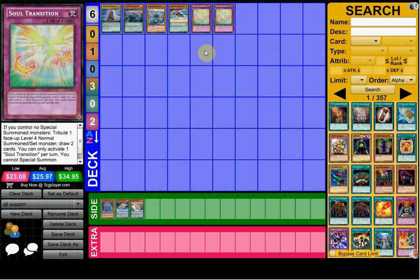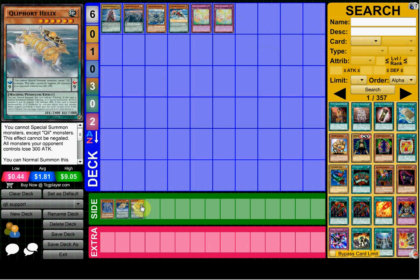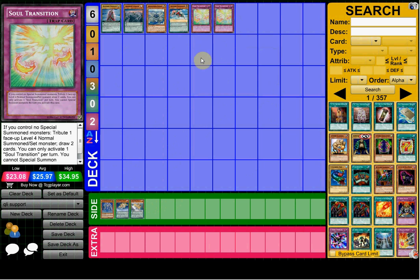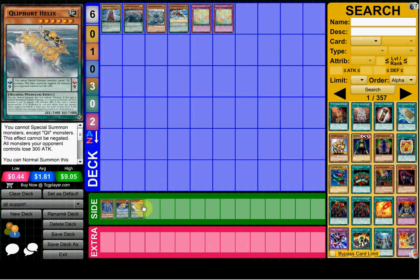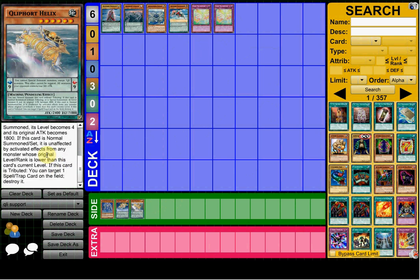The last card and the best one in my opinion: Soul Transition. Konami, why did you make this card? If you control no special summoned monsters, you tribute one face-up level four normal summoned monster and draw two cards. It's a trap so there are restrictions: you can only activate one per turn and you can't special summon monsters the turn you activate it — but that barely matters on your opponent's turn. Very broken especially with Carrier and Helix. Going first you summon Carrier, they go for an Xyz like Ophion, you activate Soul Transition, tribute Carrier for a free Pot of Greed, and Carrier bounces Ophion so they can't use Pandemic. In the mirror match, Helix destroys Scout and you get a free Pot of Greed.